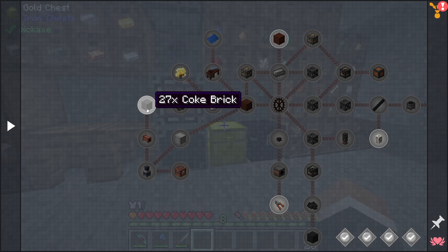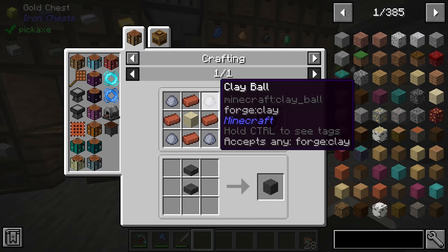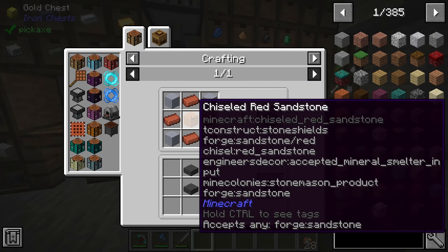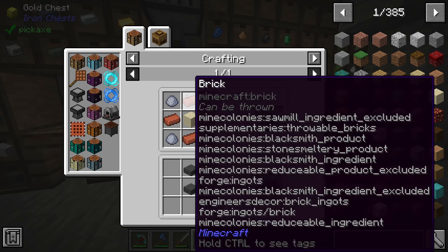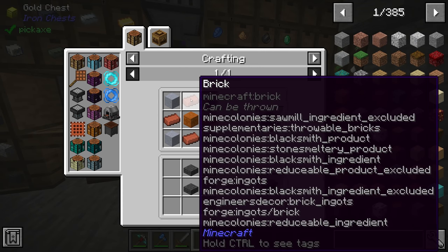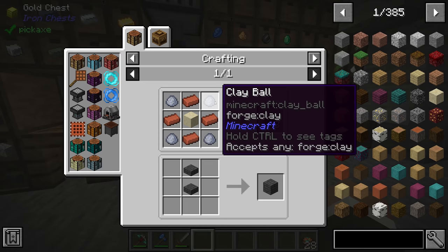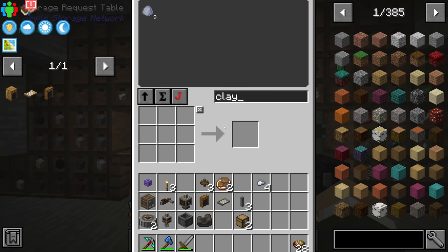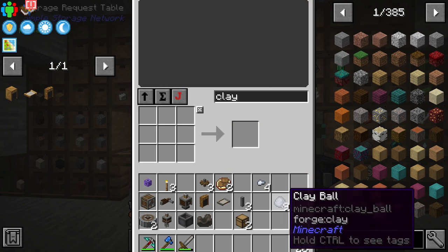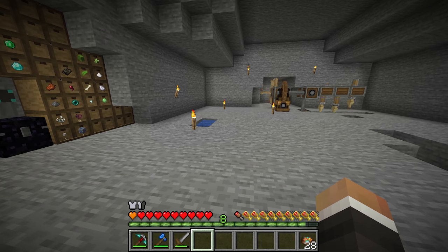To get a coke oven we need 27 coke bricks, and to make coke bricks we need four clay, four bricks, and one sandstone. That's 27 sets, meaning we need 72 clay. Up until now we've been getting clay by crushing gravel, which has a 5% chance — we have nine ready but that's nowhere near 72, and it's a slow and tedious process.